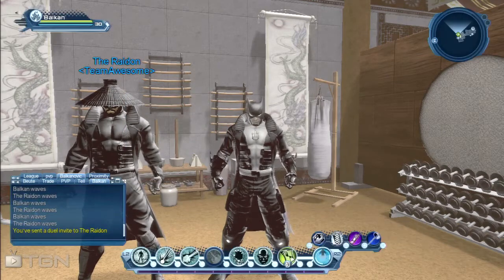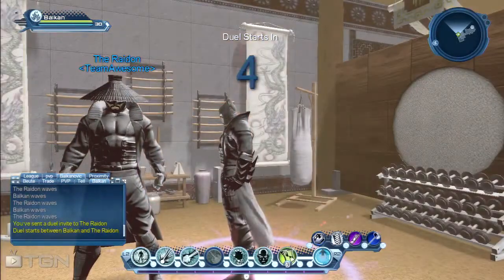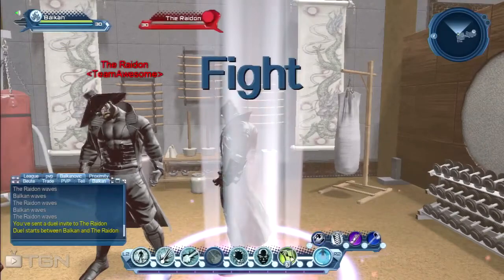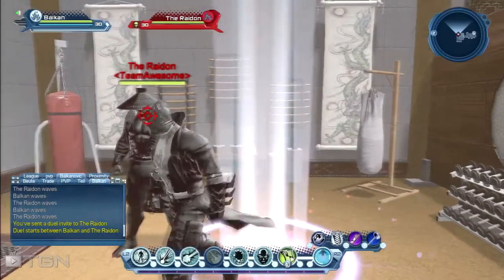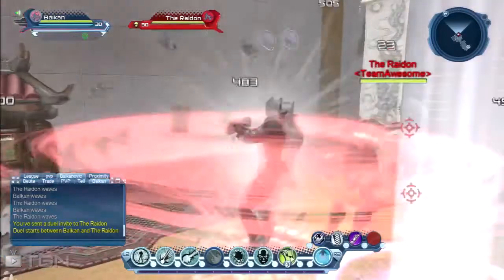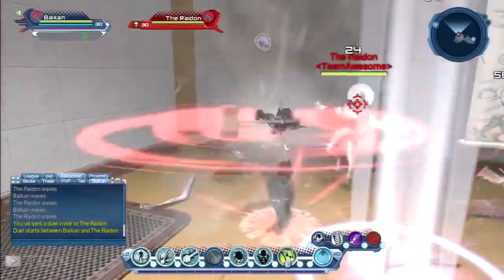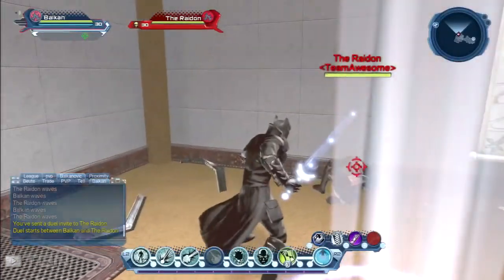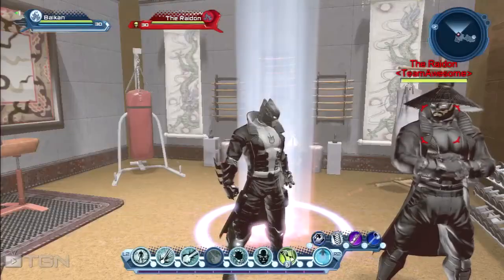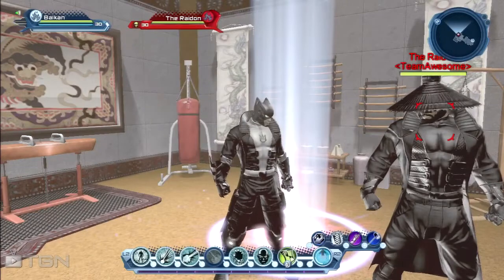Now I will duel Raid On and show you what the trinket can do. Okay, you can see — I'll use the trinket here. You see, it knocks your enemy down.